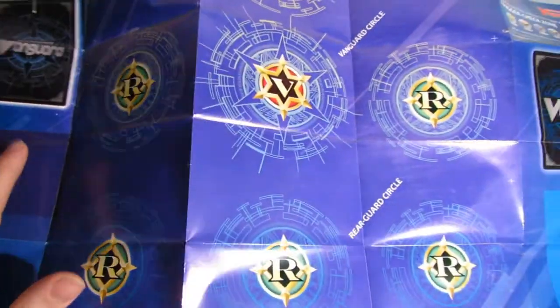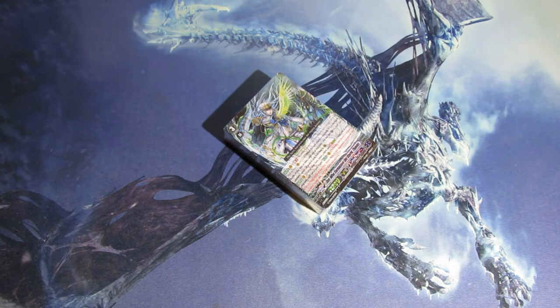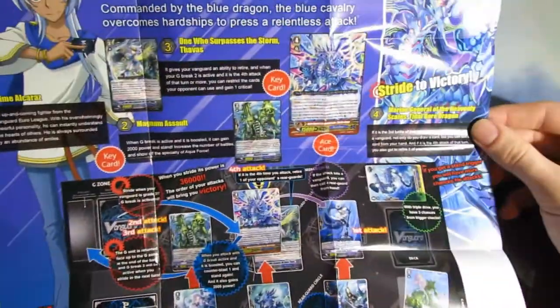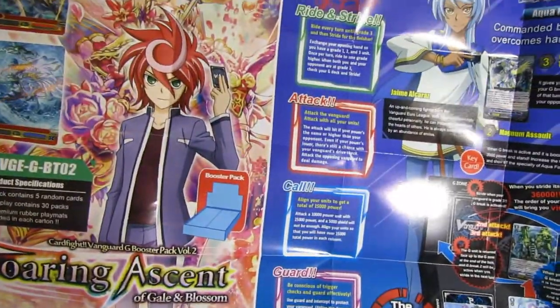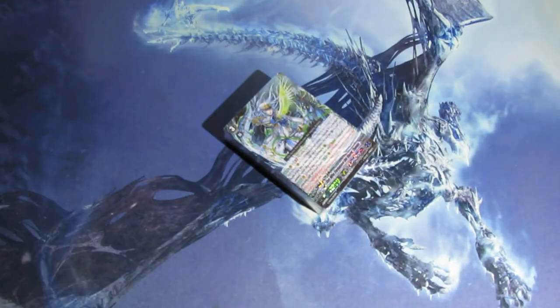It's a nice navy blue. Looking at the back, we've got some stuff about the new Aquaforce deck, and the next Booster set is going to come out for Generation G. Alright, let's get that out of the way.